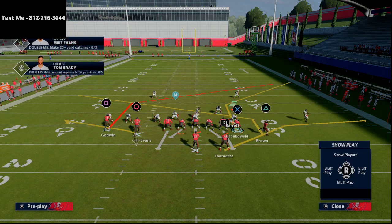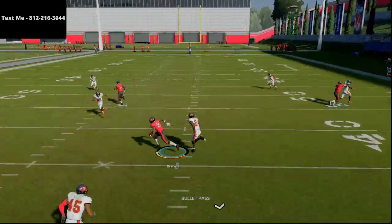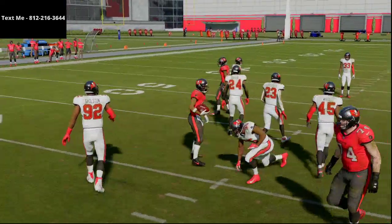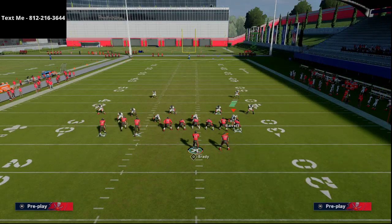Motioning the slant out gets you some space on that side of the field and continues to space the field, which is something that bunch tight end really allows you and affords you the opportunity to do.